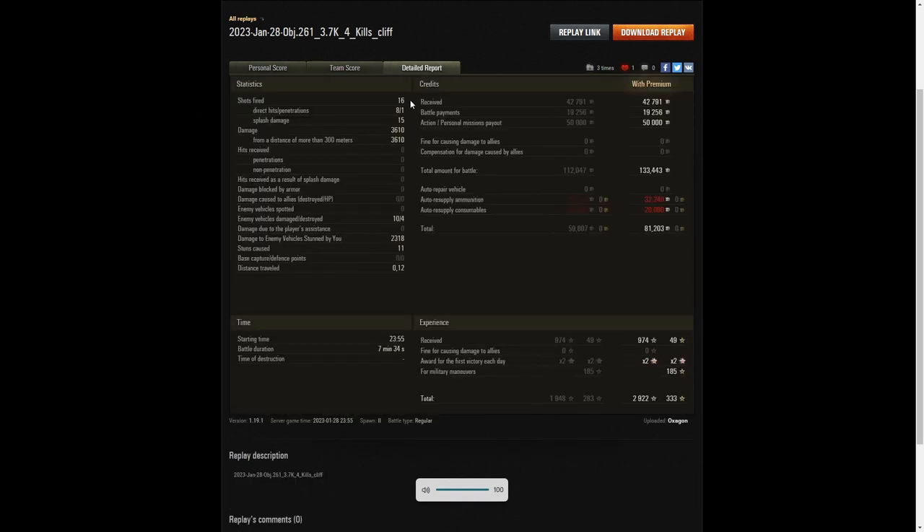Let's have a look at the detail. 16 shots fired — he still had four rounds left at the end of the game. Eight direct hits on the enemy, one penetration — that was an HE round on the Heshbon — 15 splash. Damage of 3,610 hit points, all of it at more than 300 meters. He damaged 10 of the enemy, killed four, and did 2,318 hit points of stun assist off 11 stuns. He earned 42,791 credits from battle, 19,256 from battle payments, 50,000 from personal mission payout, 133,443 credits altogether. After deductions, he took away 81,203 credits profit. 974 XP times two for the first victory — 2,922 experience points altogether.